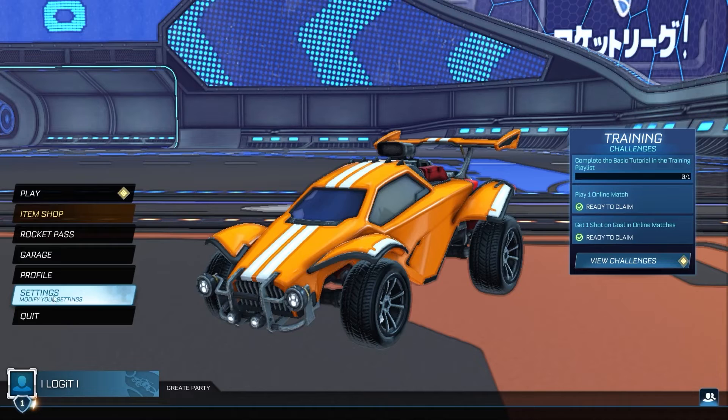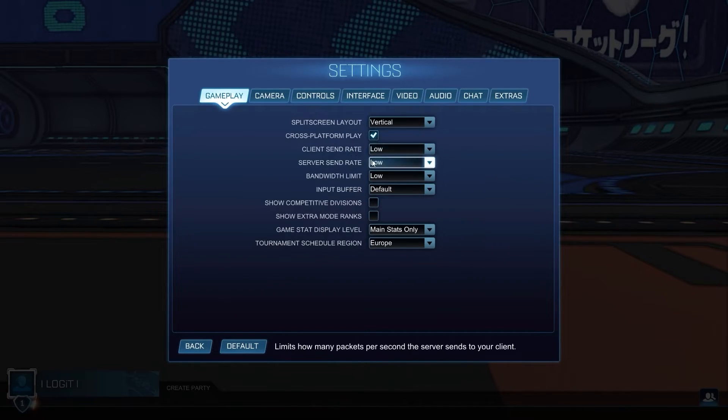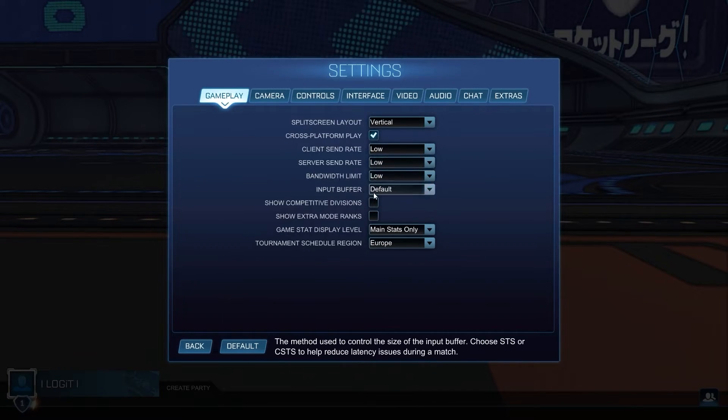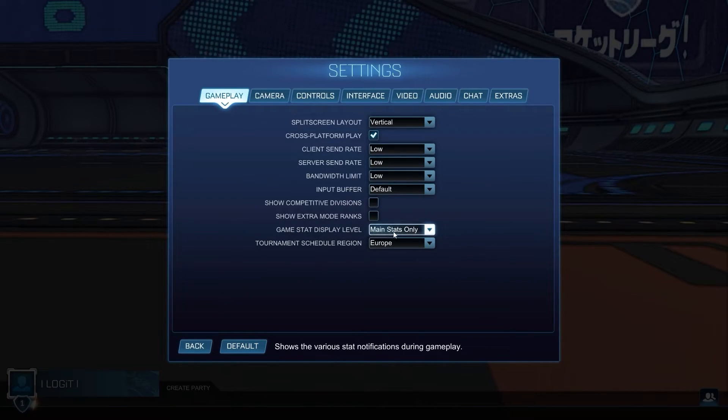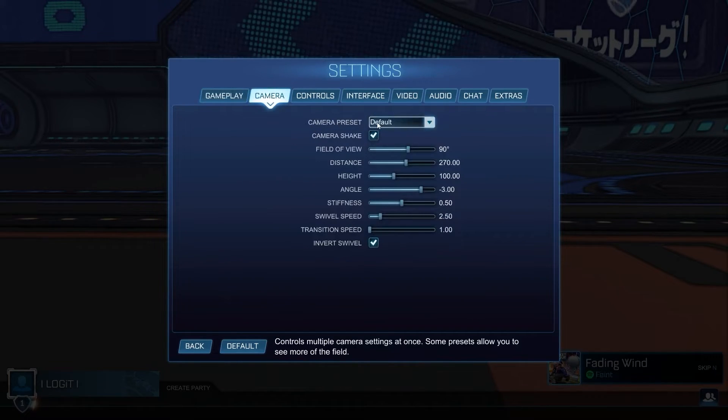Open the game, go down here to the settings, then go to gameplay. On the split screen layout, select vertical. Cross-platform play, select on. Client send rate, select low. Server send rate, select low. Bandwidth limit, select low. Input buffer, select default. Show competitive divisions, select off. Show extra mode ranks, select off. Game stat display level, select main stats only. Tournament schedule region, select Europe or where you live.